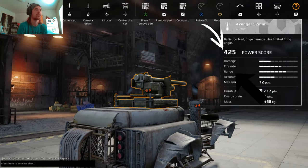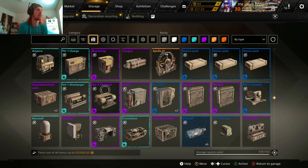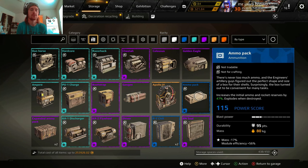Every part on a vehicle has a power score value — 22, 15, the Judge at 425. Weapons, wheels, cabins, and modules all have power score values. That generator is a legendary at 1,600. And if you fuse an item, it does not add power score — it just benefits the module's abilities or perks.